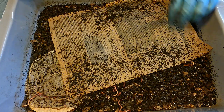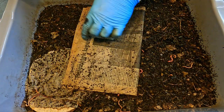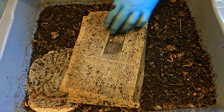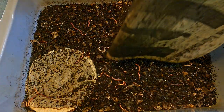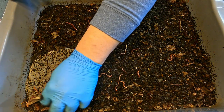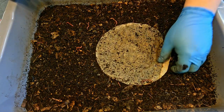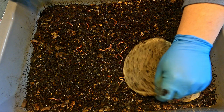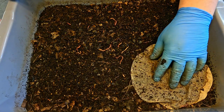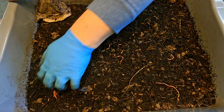I thought the number of worms in here would be reduced when I did that extraction, and naturally they were because we did take worms out, but I still feel like this bin has a really dense population regardless of the extraction we did not too long ago. I'm going to follow suit with what we did before — reclaim this piece of paper as bedding when we feed. We'll go with a fresh one to indicate we're feeding over here now. But before we get to feeding, let's take a look at how the last feeding is progressing.